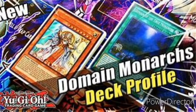Importantly, he topped with Domain Monarchs, which is a very old deck. Pantheism was just recently unlimited to three.